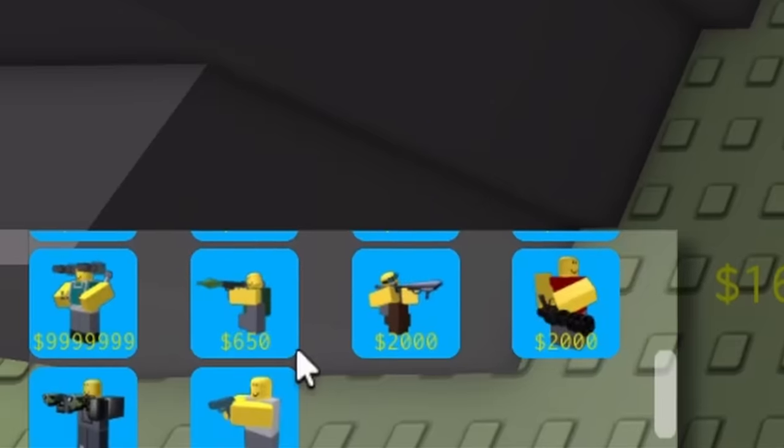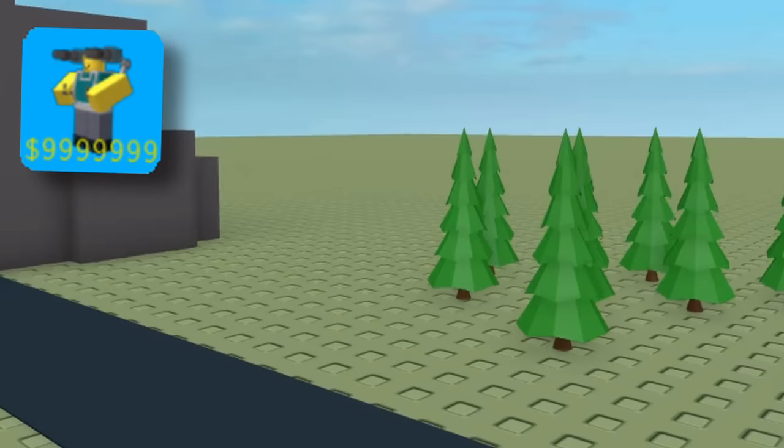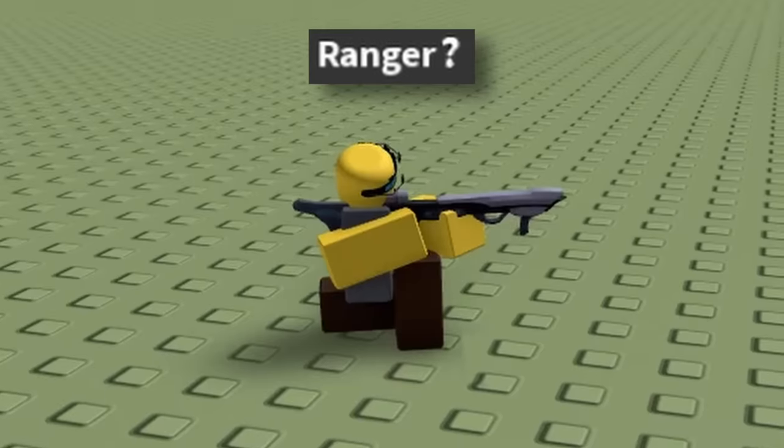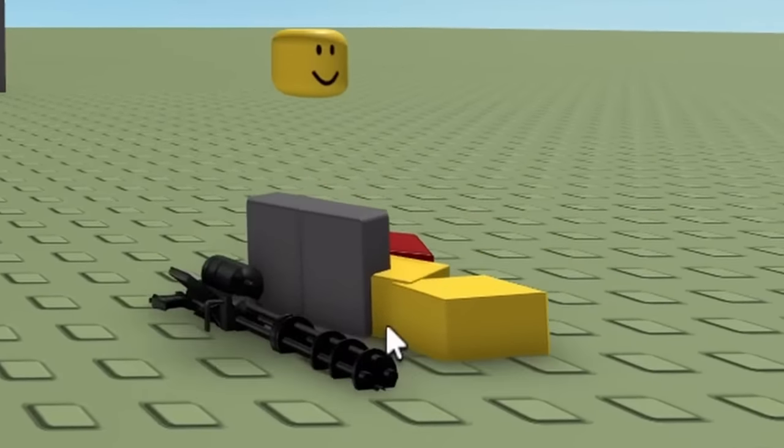You get a total of 14 towers, including some very rare ones such as the removed sentry, the dev-only war machine, and the rarest tower in the game — Commando. But there is a slight problem with placement, as when moving the tower, it falls to pieces.